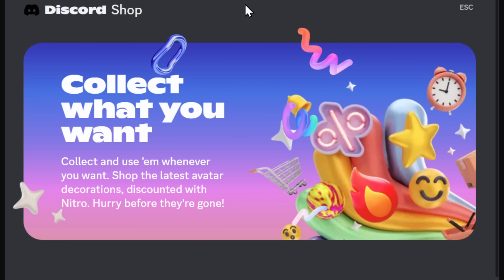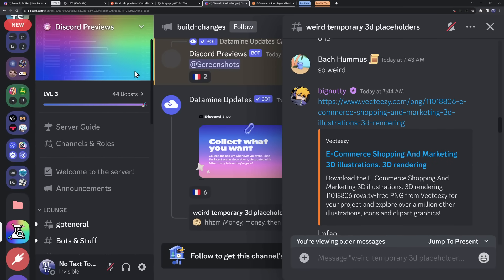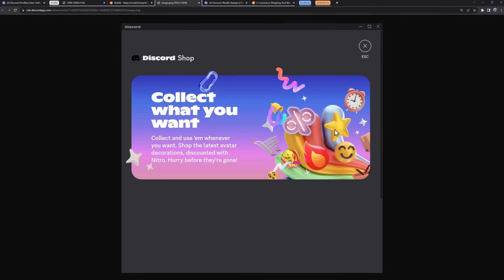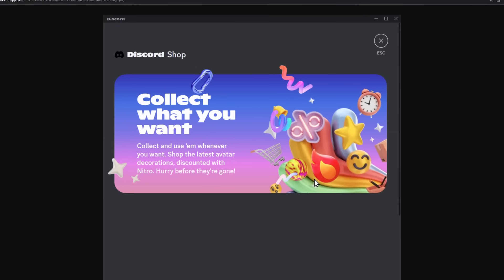Just to make it clear how early in development this whole thing is — when I was researching this feature on Discord Previews, they had a little thread where someone found a VectEasy link. When I click on that link, it goes to the art that is in Discord's shop page. This is placeholder art, once again highlighting that this is in development and things will change.